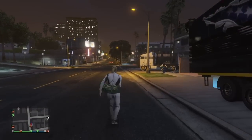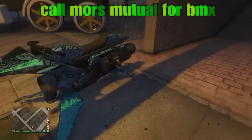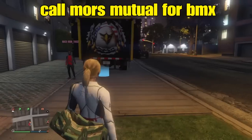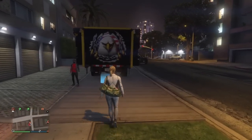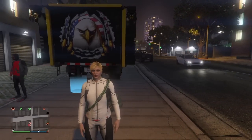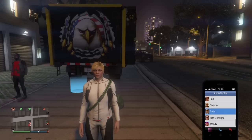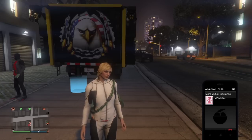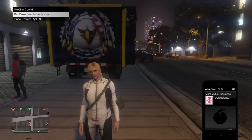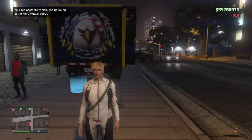Now what we need to do is call Mors Mutual and make a claim on that BMX that we blew up earlier. Here's the MK2, and in just a moment it'll be on my bike rack ready for the new give cars to friends glitch at the facility. I almost made a mistake and went in without getting that BMX on the map — we need to call Mors Mutual, pay that claim, and it'll put our bike right down at the Mors Mutual spawn depot.